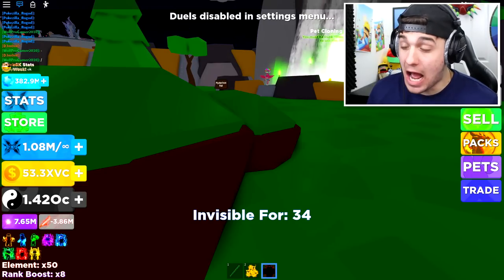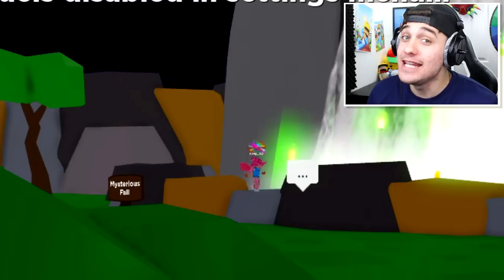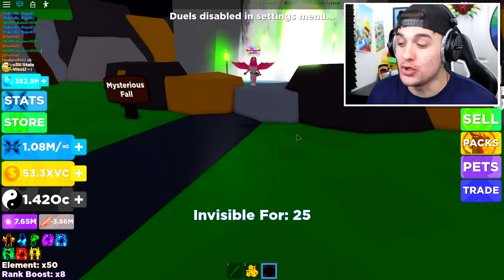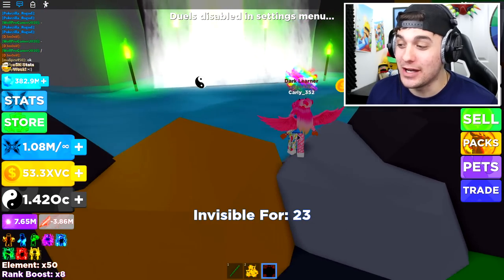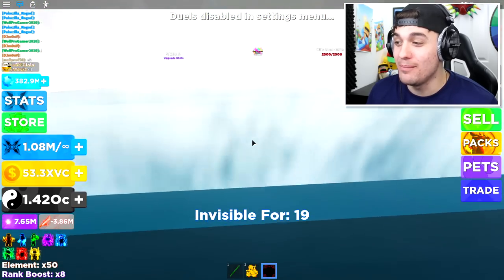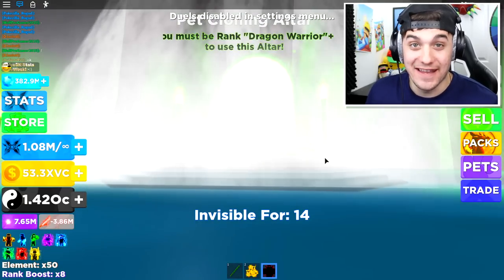Shh. As you can see right now, we have to be extra sneaky because Carly is chilling by the waterfall. I brought my friend along to help me do the scare. So what we're going to do is come stand up right behind this waterfall. And as she admires it, she will see something terrifying when I un-invis.